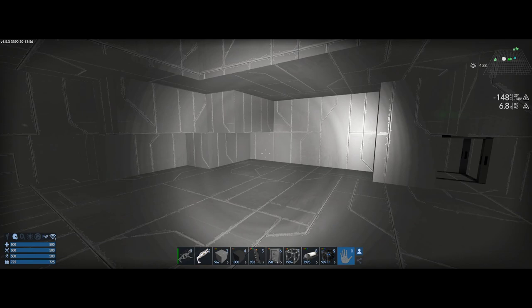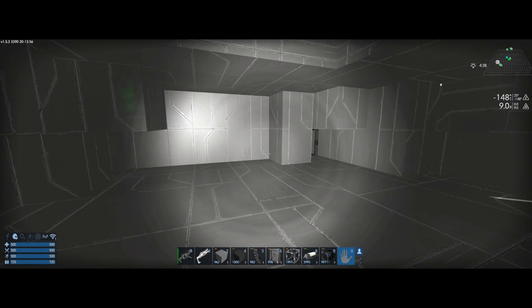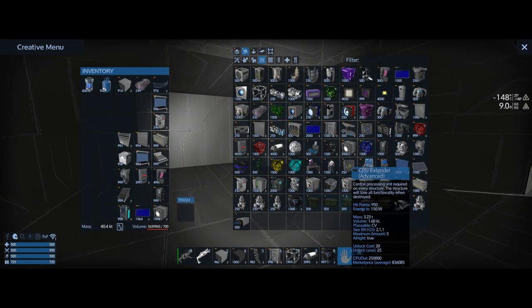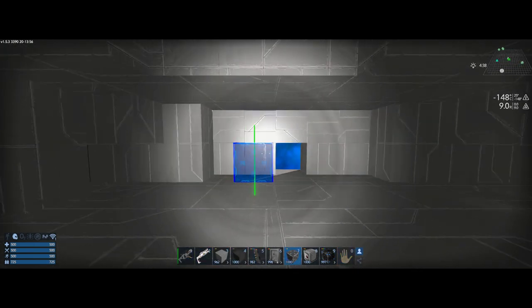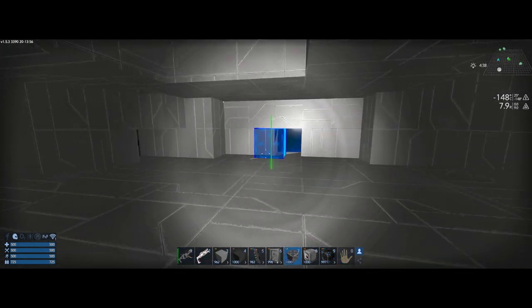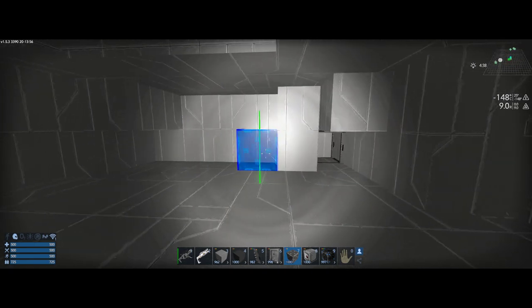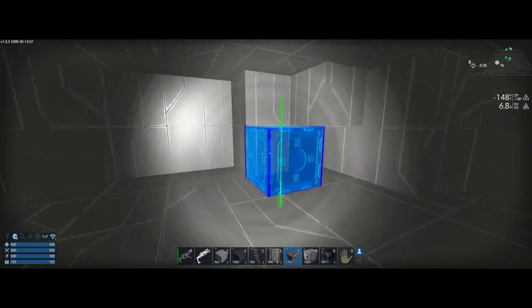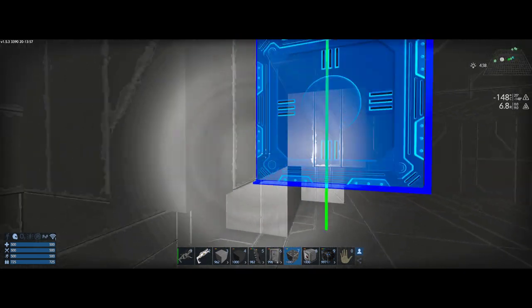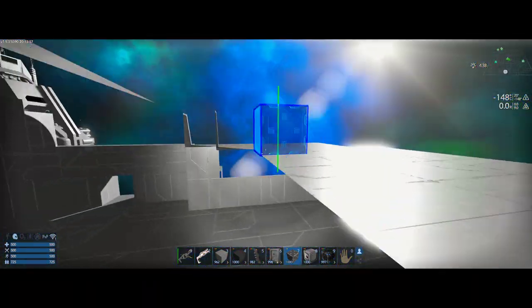First up in this kind of scenario, the thing that's most critical and where I want to start is dealing with the storage. Let me grab a container controller and some container extensions. I want to know where the constructor is going to go because I personally like to put a controller right next to the constructor — it just typically works out pretty good.